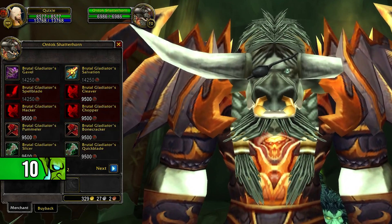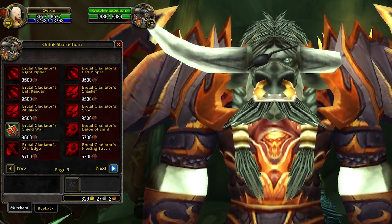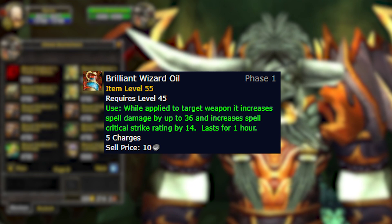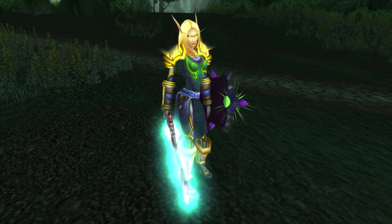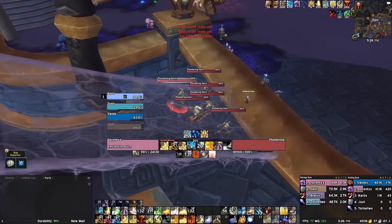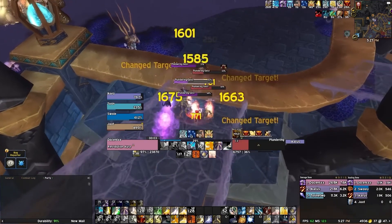For levelling in any spec, I'd recommend getting a Brutal weapon from PvP if you haven't picked up anything good from Sunwell. Put a Sharpening Stone on it — or a Wizard Oil if you are playing Holy — and put a Mongoose enchant or a Spell Power enchant on it, as that is going to be better than anything you'll get while levelling until you're running high-level dungeons.